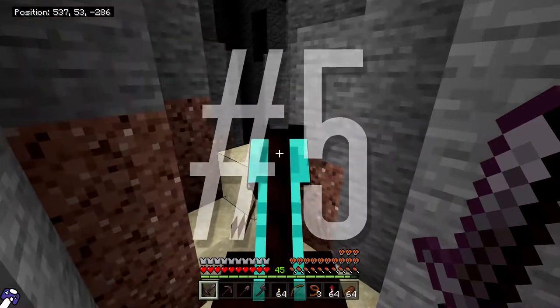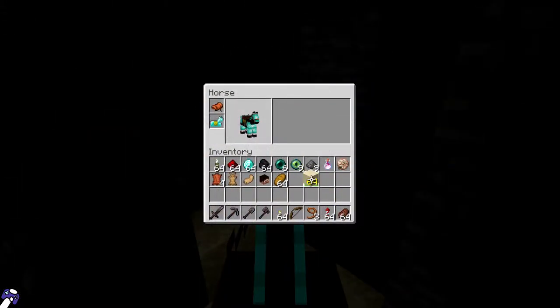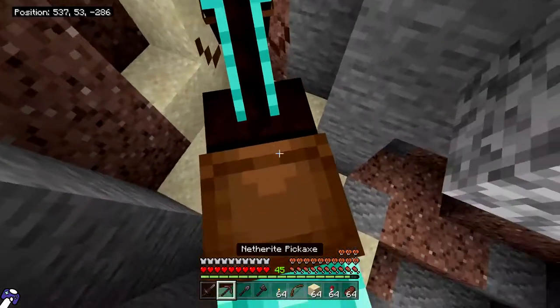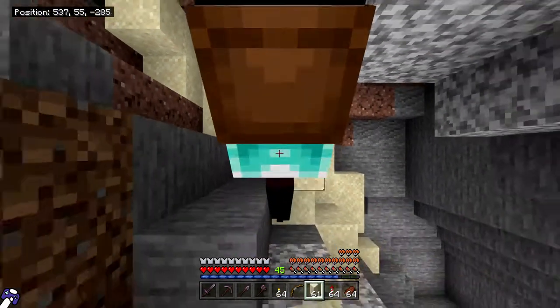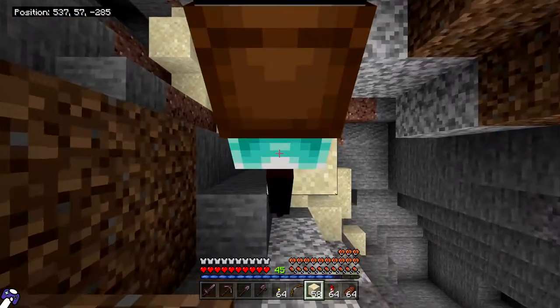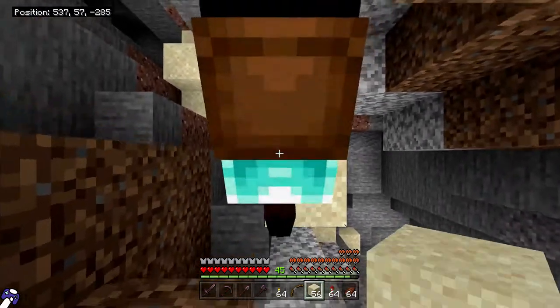Coming in at number five: pocket sand. Go ahead and get yourself a stack of sand and start jumping and throwing it down. Jump to the maximum your horse can do and just spam your trigger button, or whatever it is for placing the sand. Eventually you'll find yourself out of the hole.